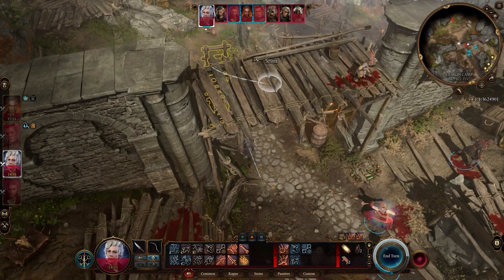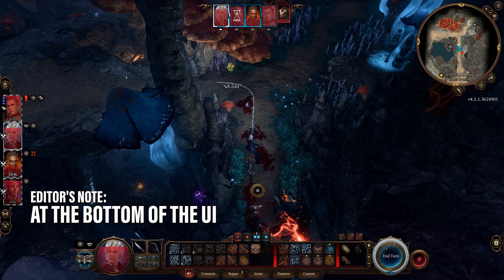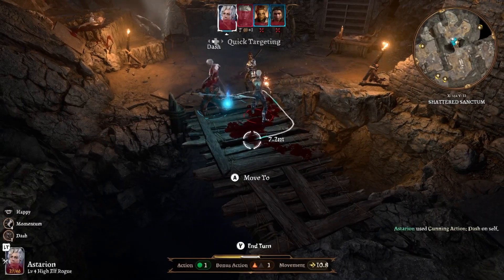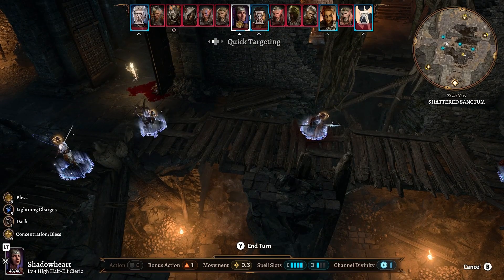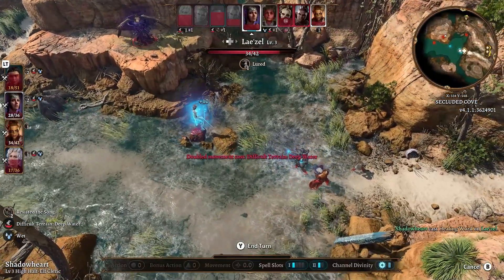Movement is used to move your character around the battlefield. Your character's remaining speed is shown in a bar at the top of the UI. This will let you plan out your strategy for the round as you can move, then perform actions, and then move again. You also have the ability to jump, which takes up a chunk of your movement speed but is really useful for avoiding hazards. Once your movement is spent, you're grounded until your next turn.